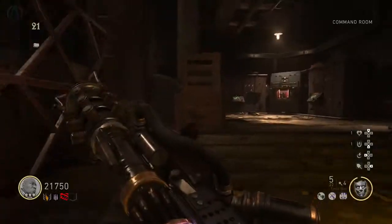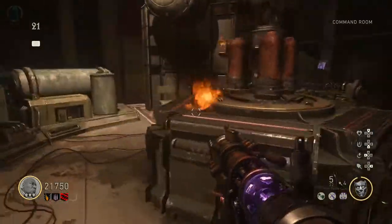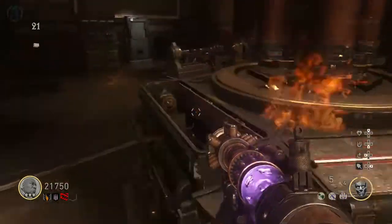Head back to the command room upstairs, go over to this little circle thing, and press the button to complete the upgrade.